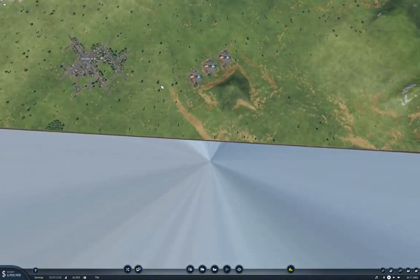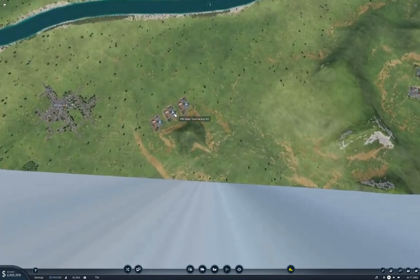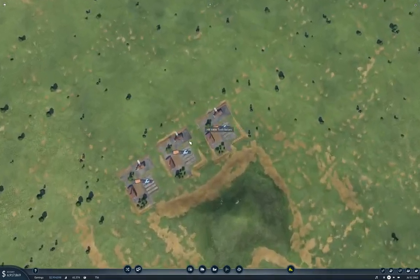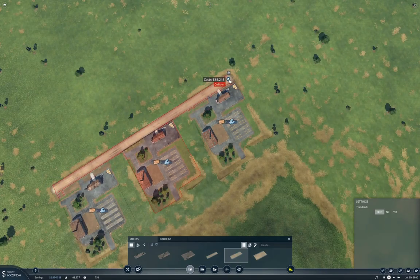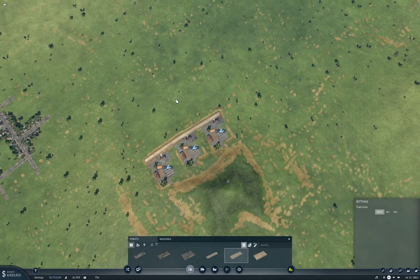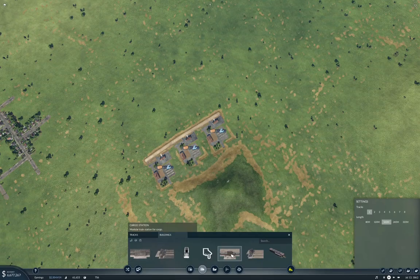One such stage in the chain is here where we can produce tools at this tools factory. That's close enough that we can make it work. I'm going to start out by putting a road that goes along here — because it'll mean I can connect all three of these to a single station. We're going to do it with a stock train station.